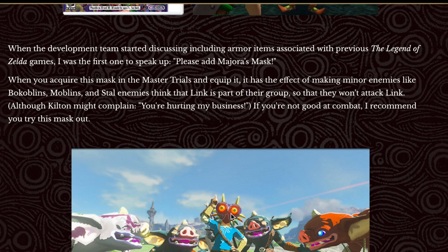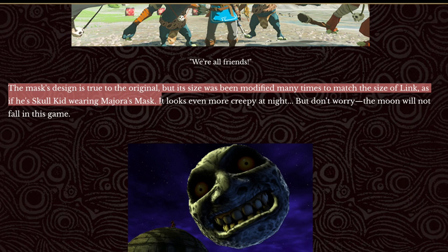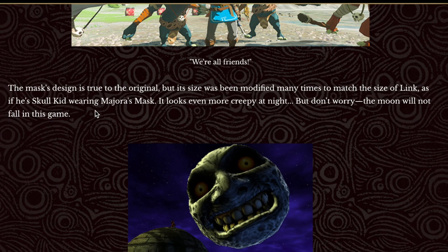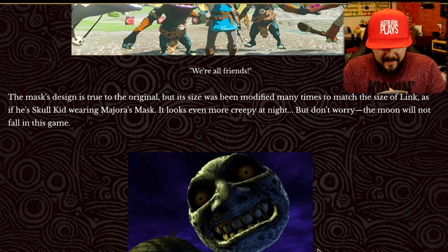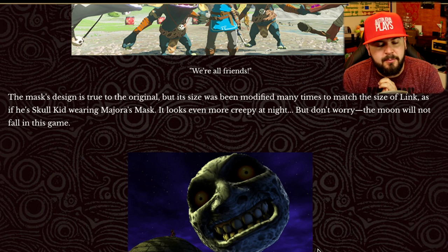Instead of needing the entire Radiant Outfit upgraded to level two, it's just the mask. The mask design was true to the original, but the size has been modified many times to match the size of Link - as if he's Skull Kid wearing Majora's Mask. It looks even more creepy at night, but don't worry, the moon will not fall in this game.